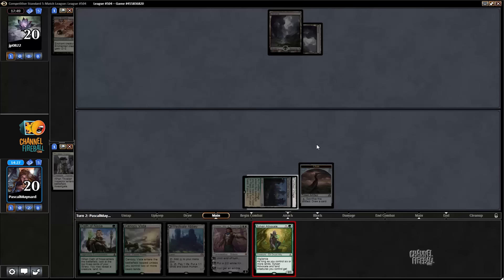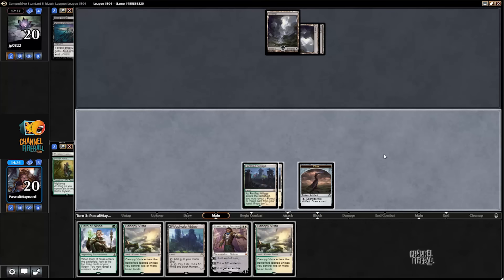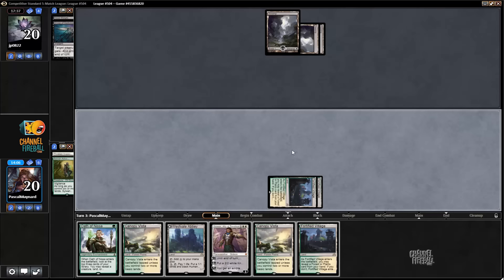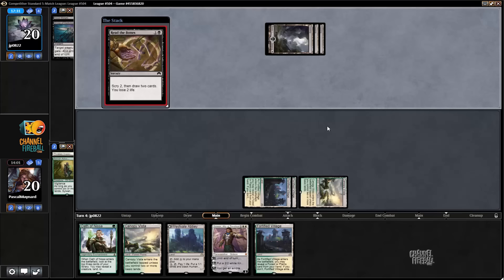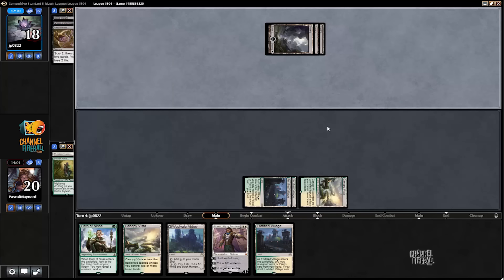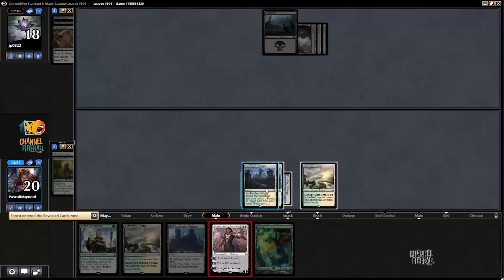Can't be right to crack the clue here. Grasp is fine — and a swamp, another Canopy Vista. So I can crack the clue and play Vista tapped, and guarantee myself playing Gideon next turn — I kind of like that. Read the Bones — bottom, top. Play another Village, Forest — play Gideon, superstar.